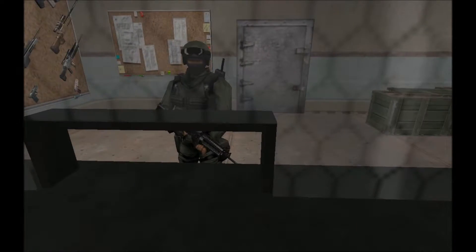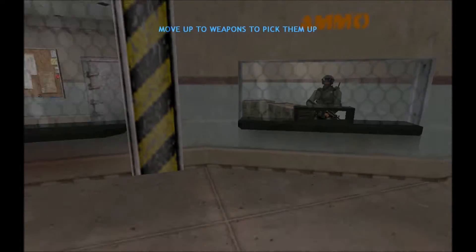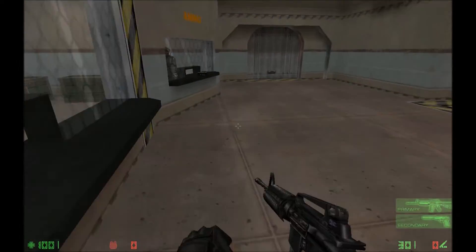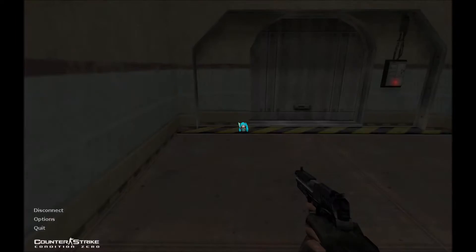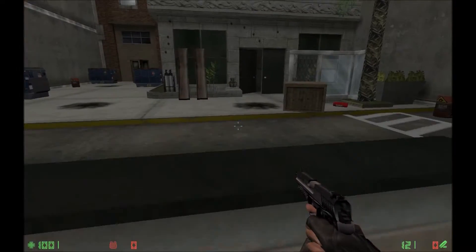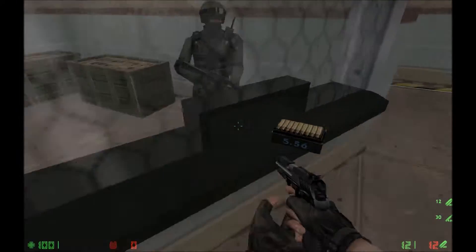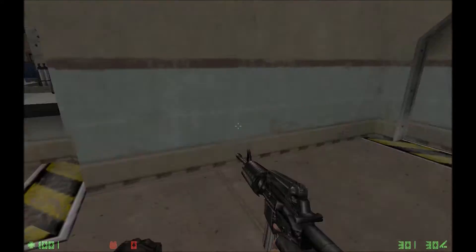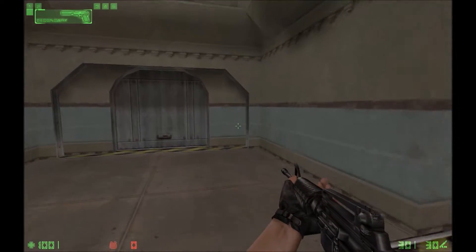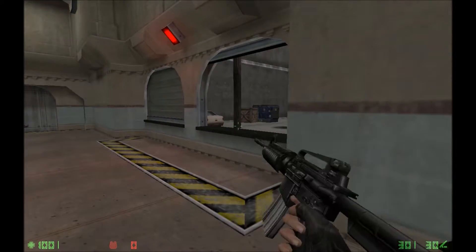Welcome to the live fire range. Here, you will receive training in firing weapons, reloading, mode switching, accuracy, and finally, explosives. Pick up your weapons and proceed to the firing station. If you run out of ammo, step to the ammo window for additional magazines. Squeeze off a few rounds to get a feel for your weapon. Notice that when you fire, your crosshair expands with each shot. The size of the crosshair represents the accuracy of your weapon — the wider the crosshair, the less accurate your shots will be. Use short controlled bursts to ensure accurate targeting. Engage three targets to continue.